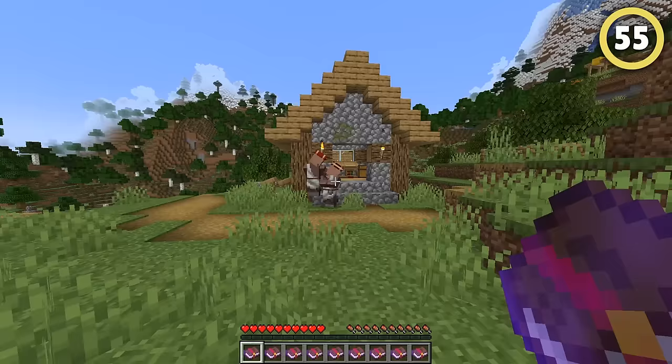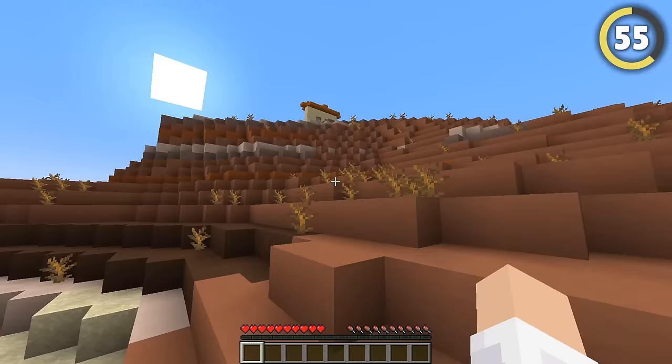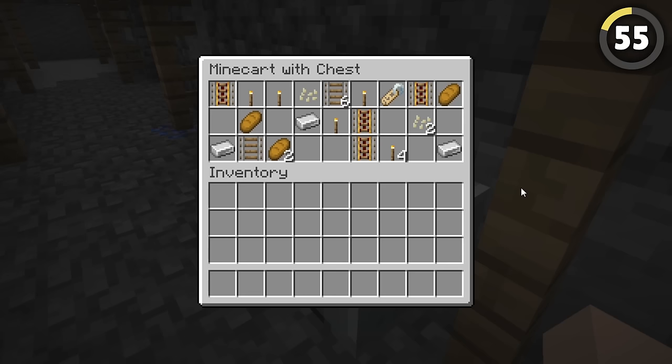Enchanted books are a challenge to find if you have no villagers nearby. But did you know that different biomes have different chances to find these books? If you have a Badlands biome in 1.20, you will actually have better luck at finding these books. You have a 0.8% chance of finding these books without any enhancements.